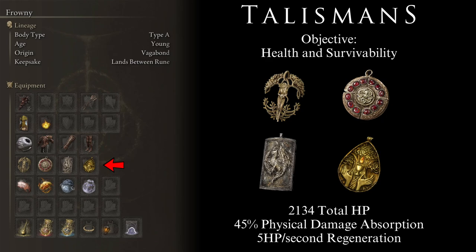With our weapons out of the way, let's talk about talismans. This build has one objective when it comes to talismans: survivability. We want a lot of HP as well as high defense and negation to survive some hits. For this reason, we are running the Erdtree Favor plus 2, the Crimson Amber Medallion plus 2 to get the HP values we want, then the Dragon Crest Great Shield Talisman for increased damage negation, and the Blessed Dew Talisman for additional HP regeneration of 2 HP per second. This stacks with the Icon Shield for a total of 5 HP per second passive regeneration.